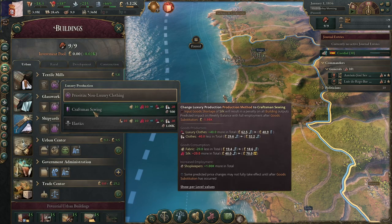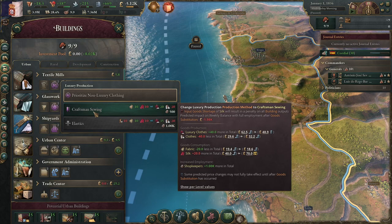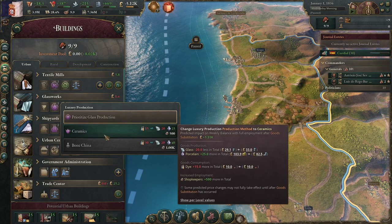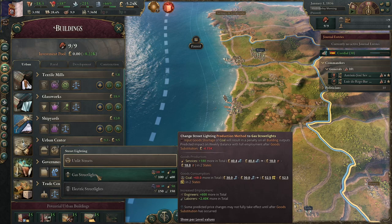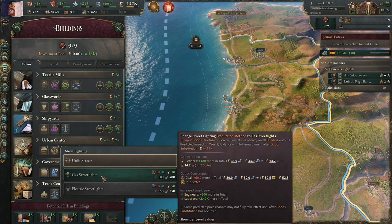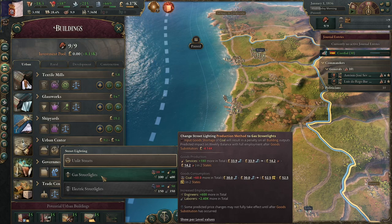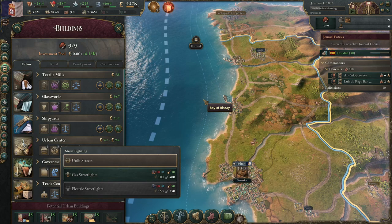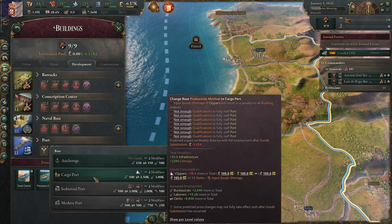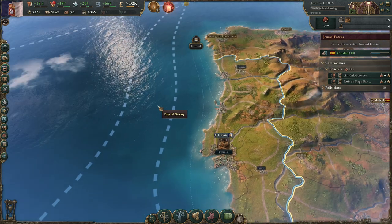The only exception might be textile mills for silk — the British sphere does not usually have the greatest amount of silk at the start of the game, mainly because they have to build it. So that might be the only one you don't change at the start. But definitely upgrade glassworks. You can even justifiably start working on the urban center, reforming it and working on gas streetlights — I'd give that a couple of years before you change over just because coal hasn't been fully integrated into the British Empire yet. Your port can also be upgraded. And basically that is the setup for your industry.